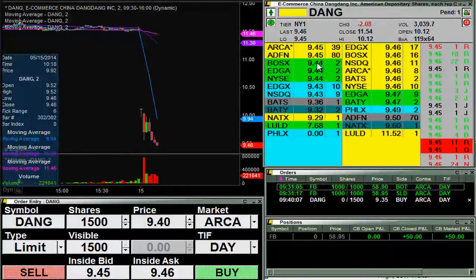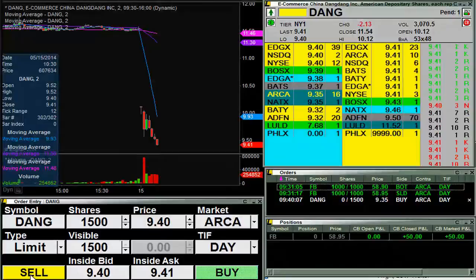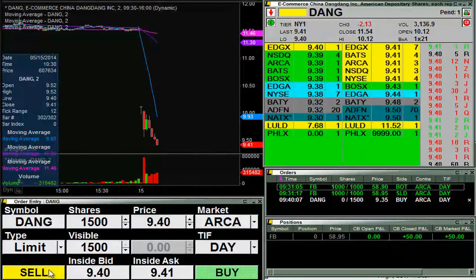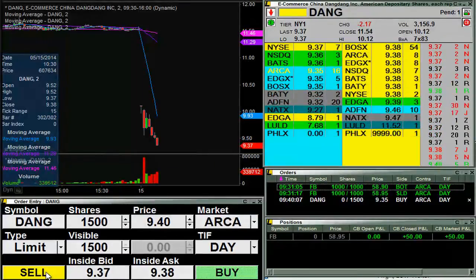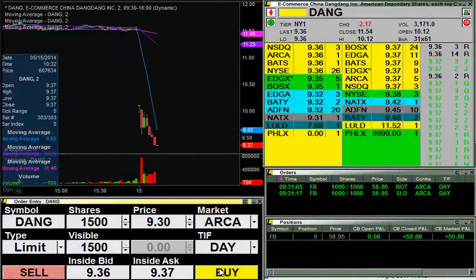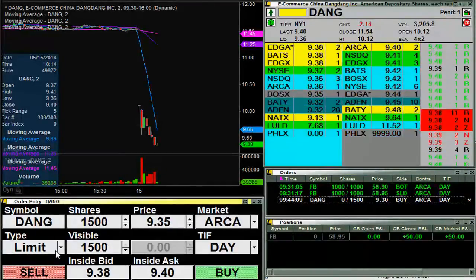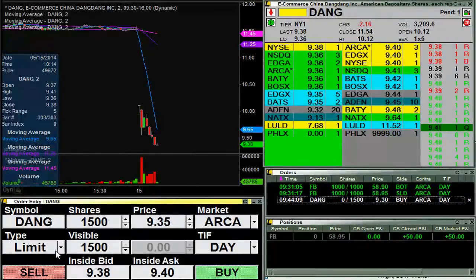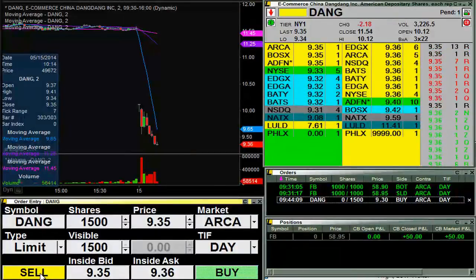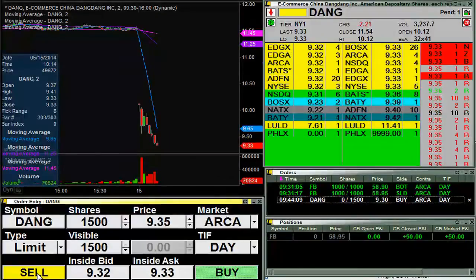Perhaps the selling pressure is spent. Nope, there we go — there's the bigger size move. I have an order in at $9.35 to pick up 1,500 shares. It's falling pretty good now, I'm going to change that down to $9.30 because the momentum really seems to be picking up here. So I think I can get $9.30. There's $35 — so I'd probably been filled at this point at $35. So if anything, I guess we can paper trade. There's $32.